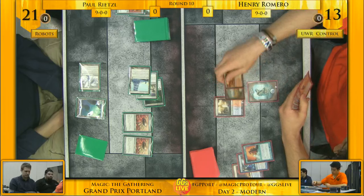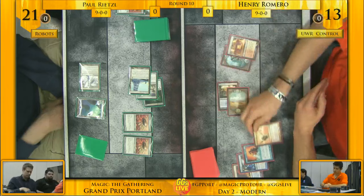It looks like Henry's going to line up a Helix here. What do you do? Do you target Vault Scourge? Do you target Ink Moth Nexus? He decided to go for the Vault Scourge.